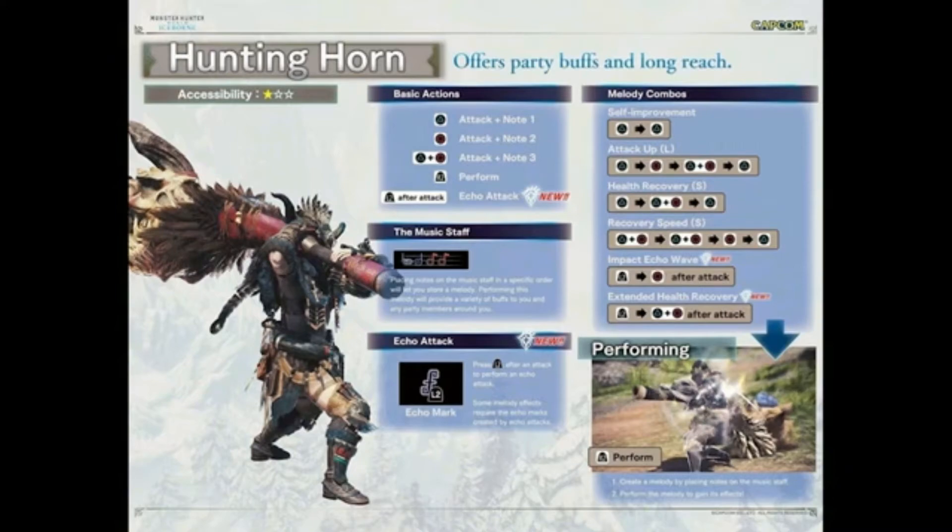Once you do that, you'll do that echo thing where you put the hunting horn in the ground, spin it and stuff. So this echo attack — you press L2 after an attack to perform an echo attack. Some melody effects require the echo marks created. So if it has that mark, then you have to cue that with the song to make whatever song that is.